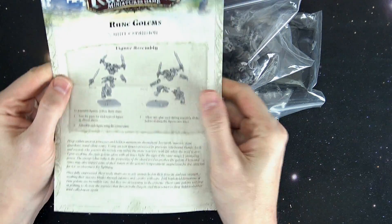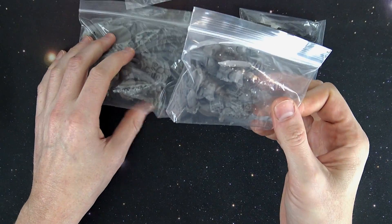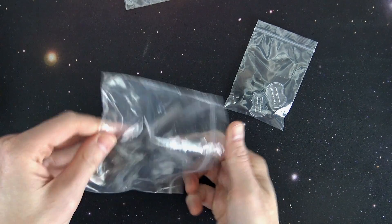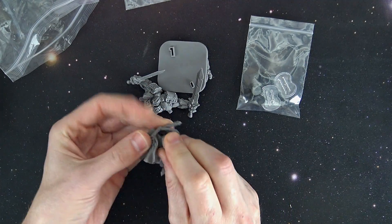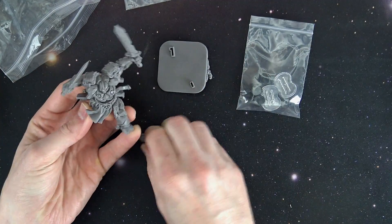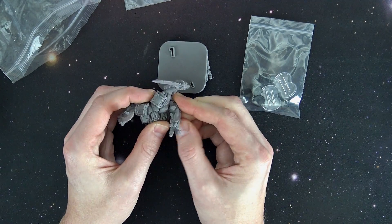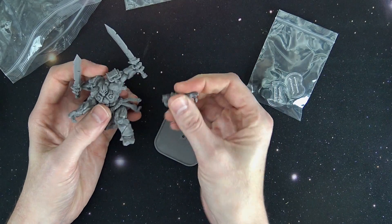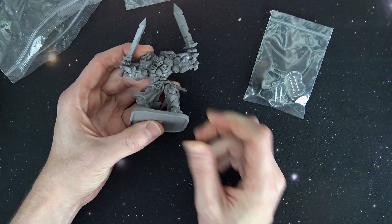Figure assembly-wise, they go together pretty easily. We saw in the past this guy was in the starter. Let's see how easy this model goes together. There's this extra arm — that goes over here. Within two seconds, we have assembled the miniature right there.